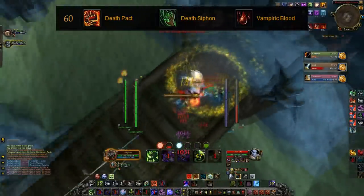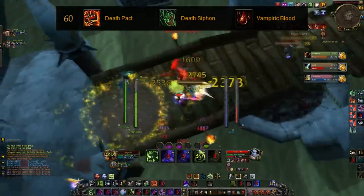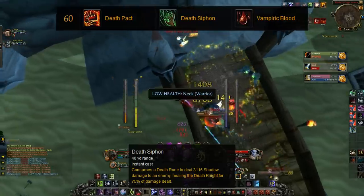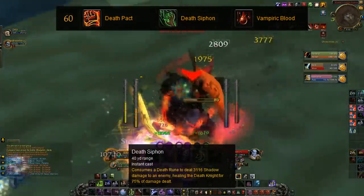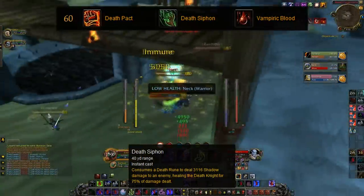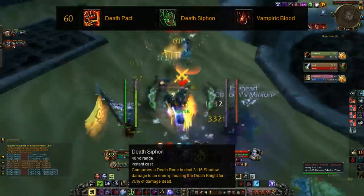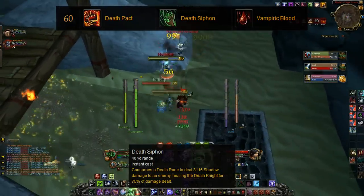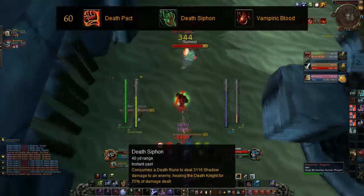Moving on to the level 60 skills: Death Pact, which is the same as ever, and Vampiric Blood, which is still the same. The one I like out of these 3 is Death Siphon. It's a 40 yard range instant cast with no cooldown. It consumes a Death Rune to deal 3,100 shadow damage to an enemy and heals you for 75% of the damage dealt. For Frost, your Blood Runes are always Death Runes, so since you always have 2 Death Runes on you, this is really helpful for getting back your HP — more so than Death Pact or Vampiric Blood, seeing as it has no cooldown so you can practically spam it.